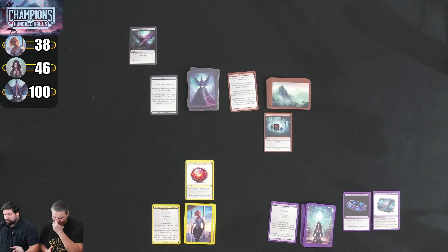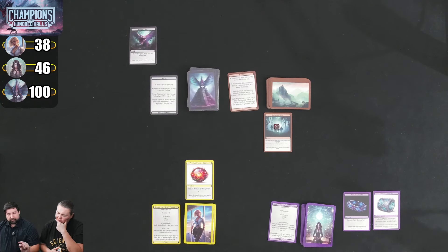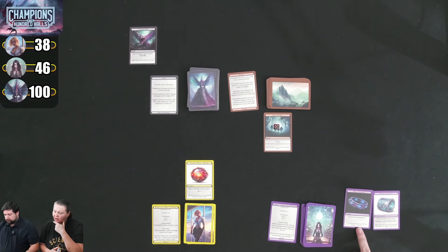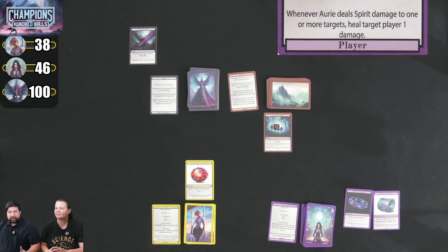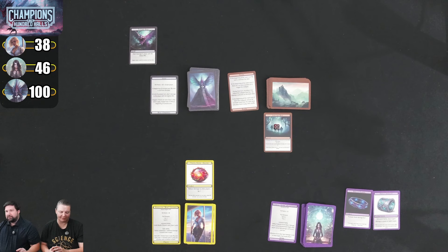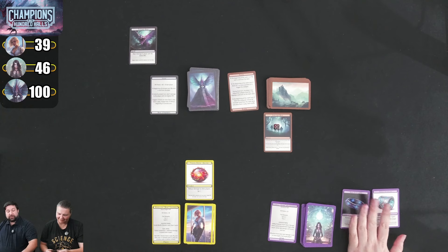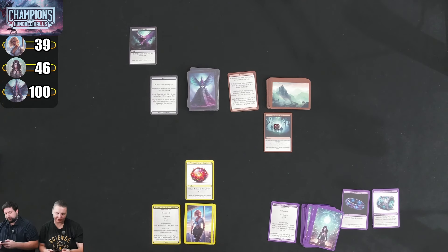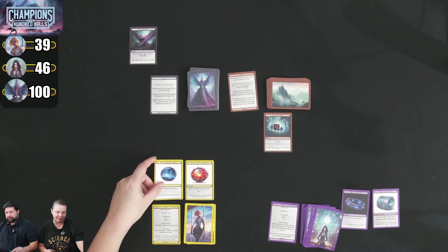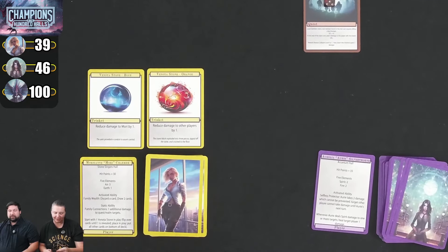I draw a card at the end of my turn. Kim plays the blue stone, which reduces damage to herself by 1. She also plays Society Contacts spell — draw 3 cards, play 1 card from hand, then discard a card. As a reminder, when you run out of cards you just reshuffle and keep playing.